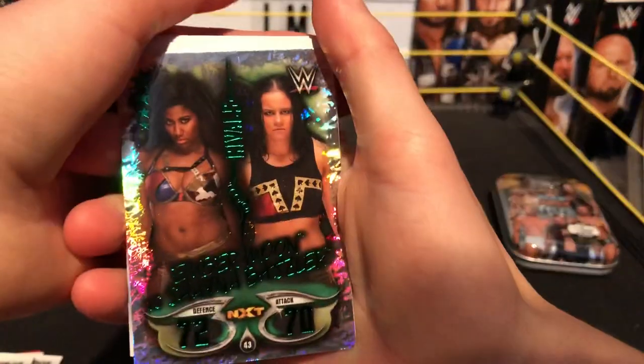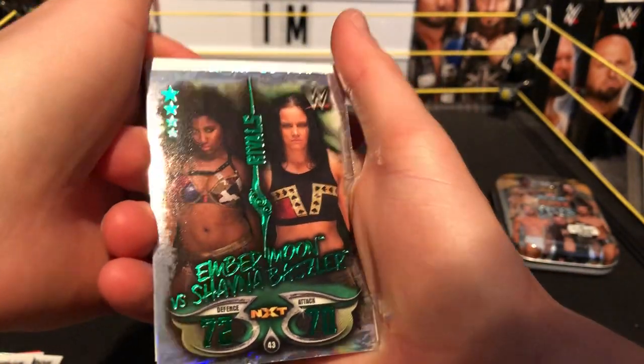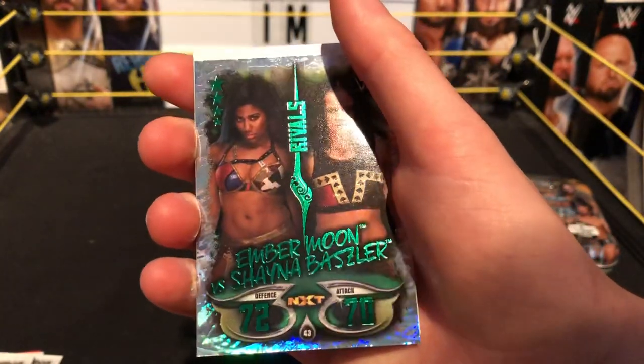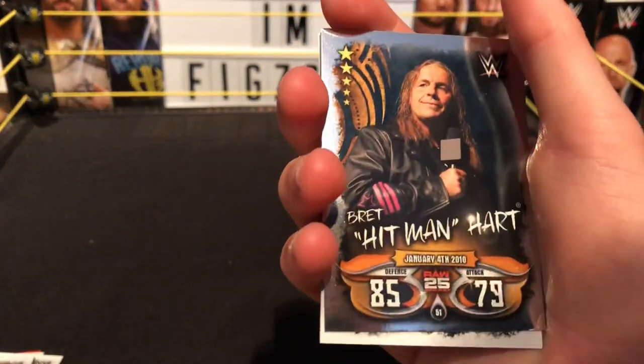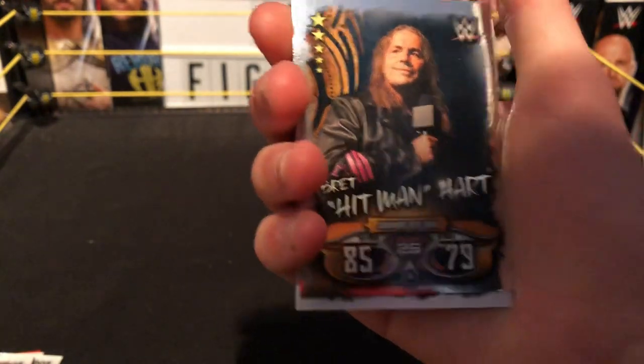We have a match card — this is really cool, first one of these. We have Ember Moon versus Shayna Baszler, Rivals. Really cool — Ember Moon and Shayna Baszler NXT, defense 72, attack 70. Really cool card, nice to have one of them. Next we have Raw 25 — Brett the Hitman Hart, January 4th 2010, defense 85, attack 79. Really cool card.